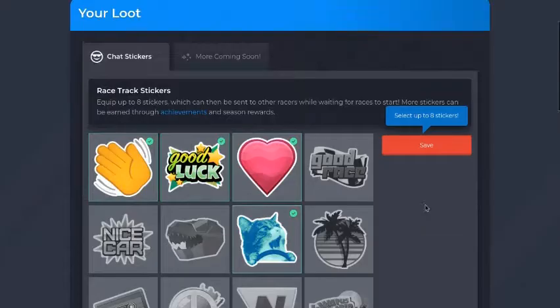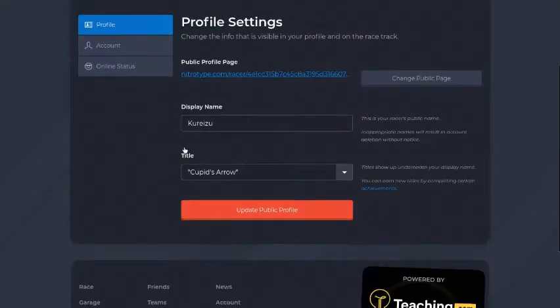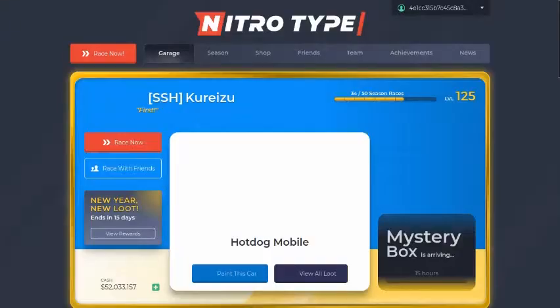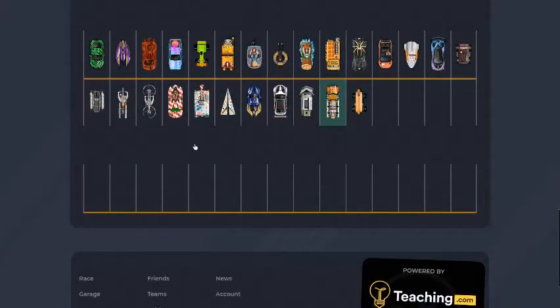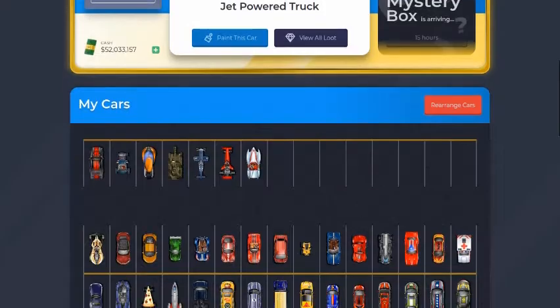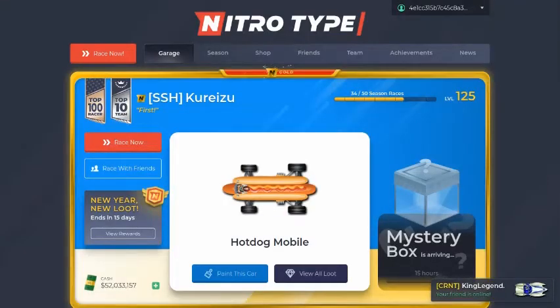Equip that. Oh my god. The last thing is to change our title — I'll use 'First' for a little bit because that's a pretty nice title. So we got the jet powered truck right here, really nice, and then we got the hot dog mobile as well which is also pretty sweet.